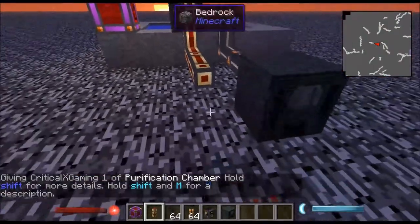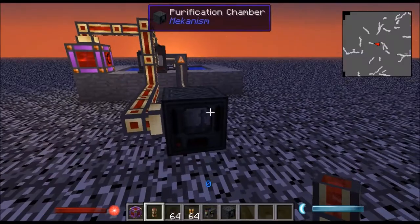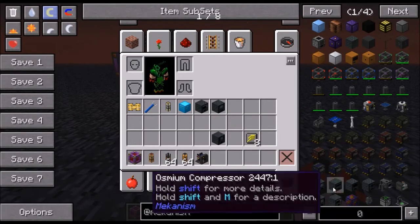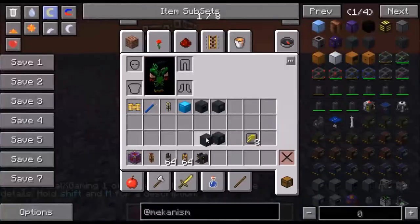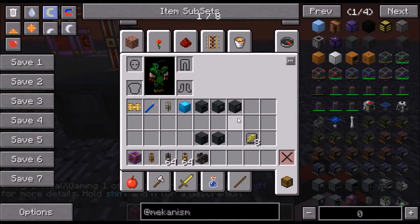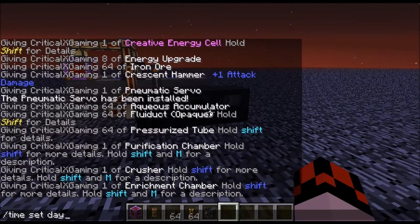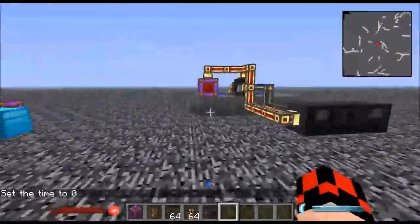You can do inputs and outputs however you want. The purification chamber will then go into a crusher. The crusher - this is the tripling path - crusher will go into an enrichment chamber, and then the enrichment chamber goes into some kind of smelting thing. So that's how you triple your ores.